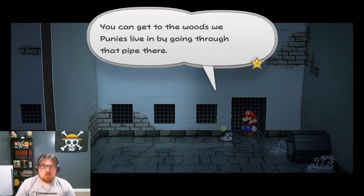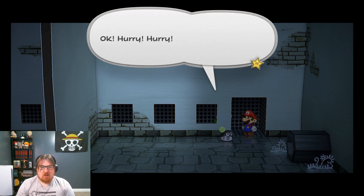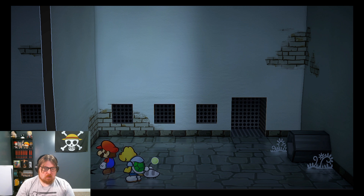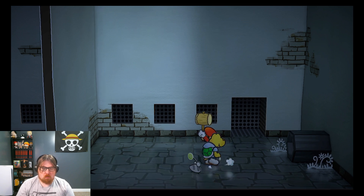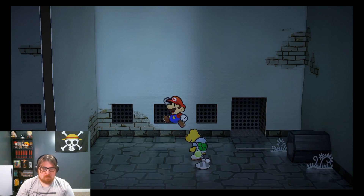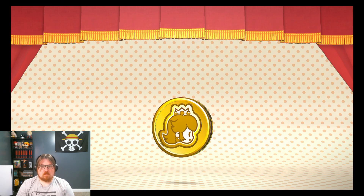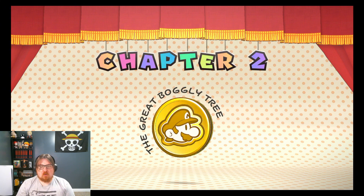You can get to the woods we Punies live in by going through that pipe layer. Okay, hurry! What about this X right here? Let me hit it with my hammer — nothing. Let's go! Chapter 2 — The Great Boogily Tree!